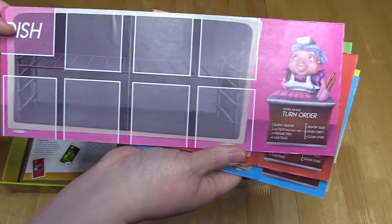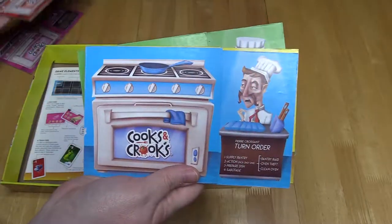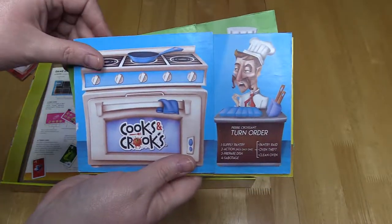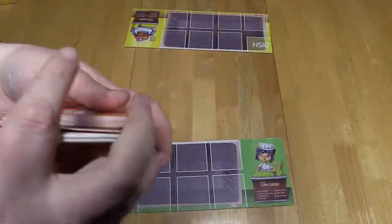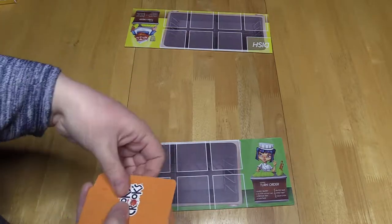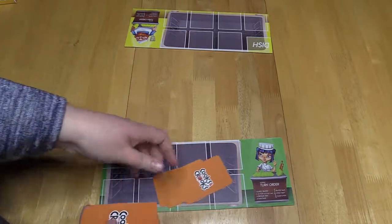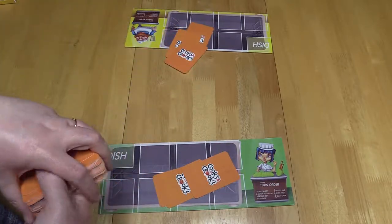Setup. From the box take out the five character dashboards. Each player picks one and places it in front of them. Next take out the cards from the box, shuffle well, and give each player a starting hand of three. Place the rest of the cards in a face-up pile — this will be the draw deck. The discard pile will be next to this and all cards going into it will be face down.